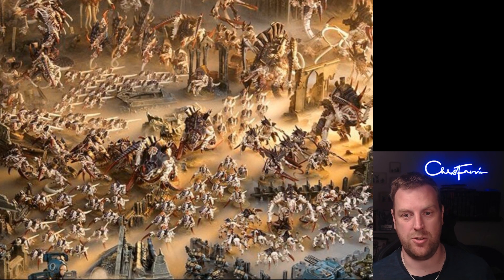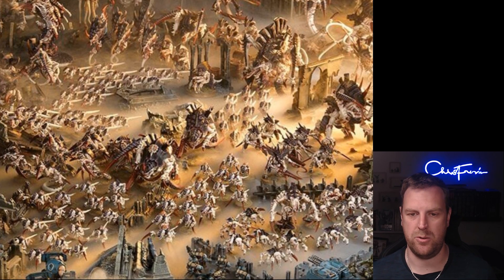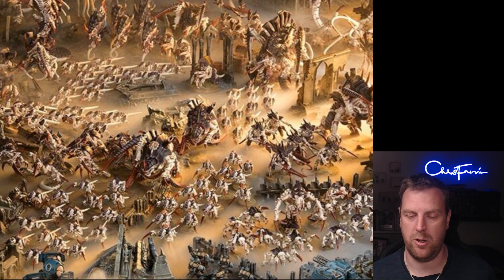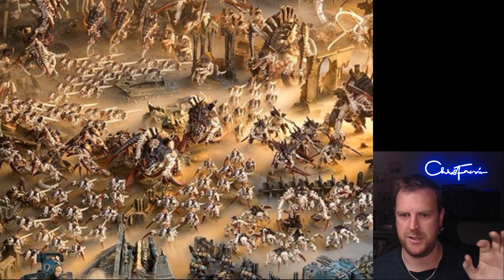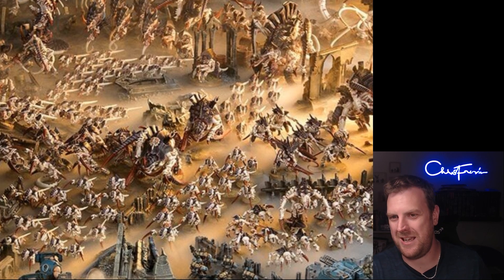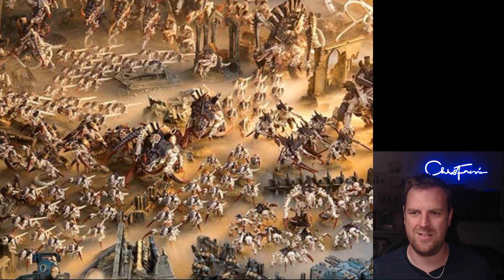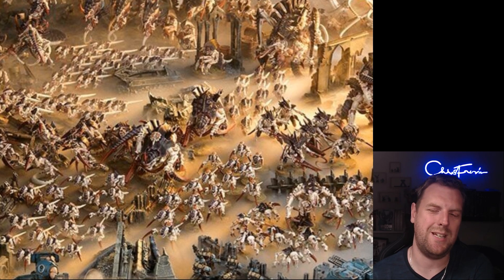The Surge move: roll 1D6, the unit can move up to that many inches, but must end up closer to the nearest enemy unit excluding aircraft — and can even end up within engagement range. You cannot make a Surge move if the unit is battleshocked. It's a bit like the World Eaters' rule where you shoot the Berserkers and they still charge you. You're obviously going to have lots and lots of Hormagaunts and Termagants, some Neurogaunts for blocking charges. This combined with Termagants being able to move, and Hormagaunts being able to advance and charge, is going to make some rather fast armies.